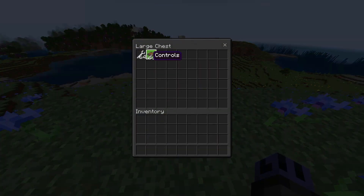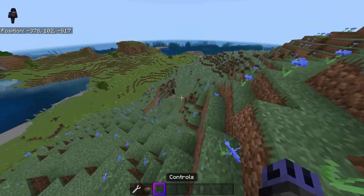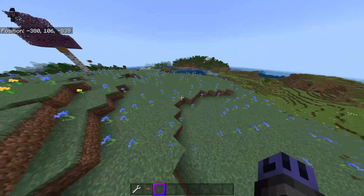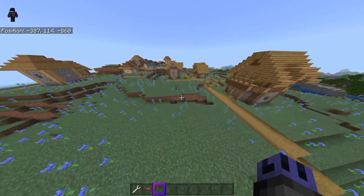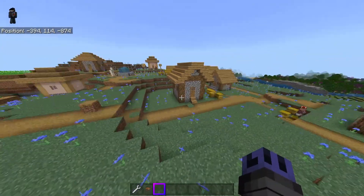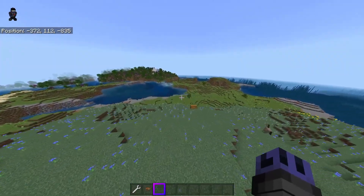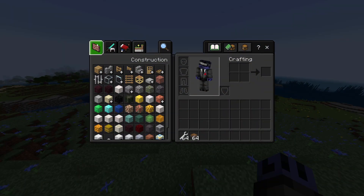There are really only two main things with this add-on as of right now, which I'm assuming will get more updates — a wrench and controls — and we'll get to both of them in a minute. You can get all this stuff in survival as well, which is pretty neat. It is survival-friendly, you can craft it.